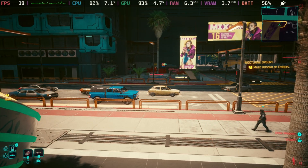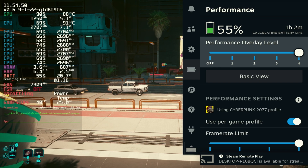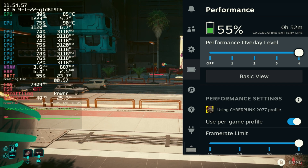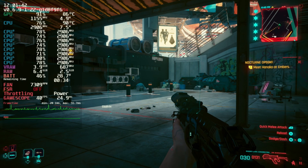By popular demand, let's have a look at the RPM and battery settings. This will sit around the 85 degrees mark, pushing the fan around 7200 to 7300 RPM. After a five-star chase it's still sitting around the same.